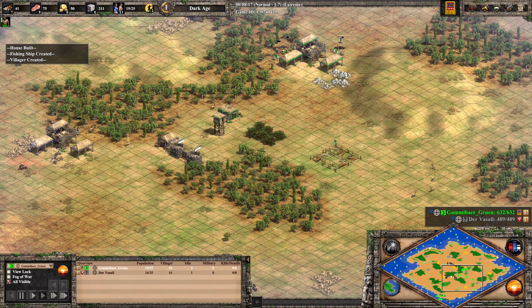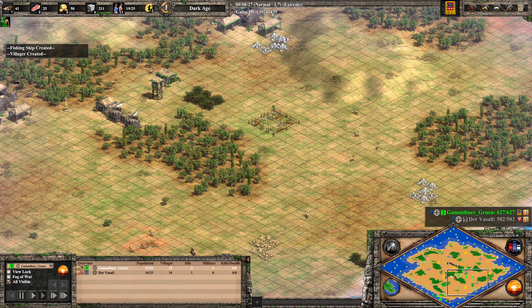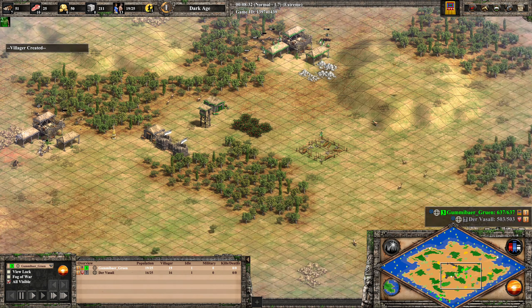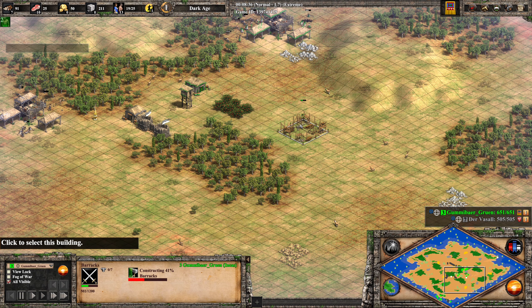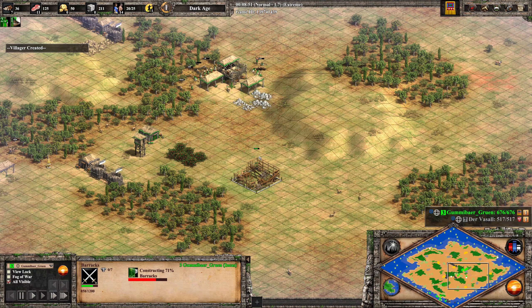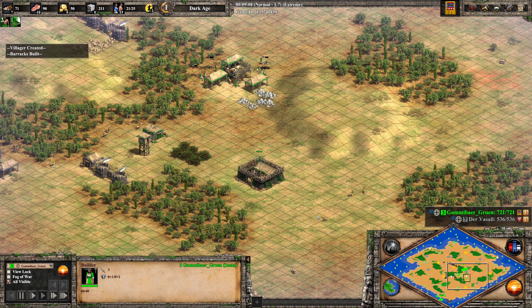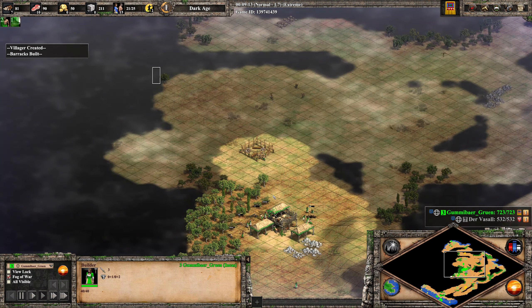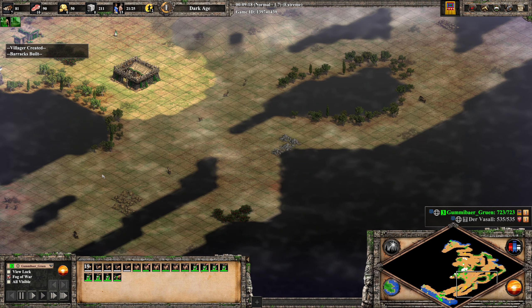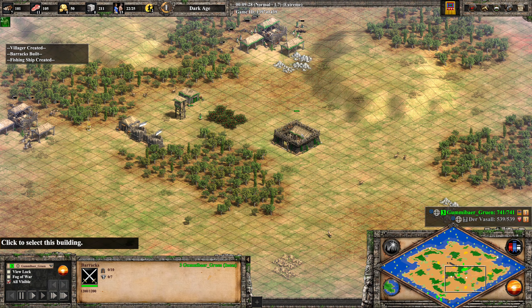This is the basic setup. In this matchup I think I favor the Incas if the player knows how to play them. Gummibär has used a Drush strategy in previous games and it looks like he wants to do that again — he is already dropping the barracks. But what he really lacks is gold. He needs 10 gold to get the third militia out. Militia costs 20 gold, he only has 50, and there is no gold nearby. He really needs to run out far to get access to that, and with only 2 militia I don't really see much happening.